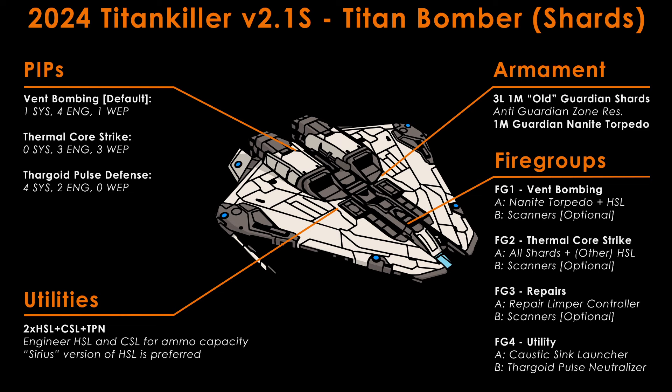The Shard Bomber uses four fire groups. First: torpedo and a heat sink on first trigger, scanners on second trigger — your vent bombing fire group. Second: shards and other heat sinks on first trigger, scanners on second trigger — your core bombing fire group. Third: repair limpet on first trigger, scanners on second trigger — used situationally to repair when needed. Fourth: caustic sink launcher on first trigger, Thargoid pulse neutraliser on second trigger — used when crossing the caustic zone approaching the Titan and situationally if you need to drop a full caustic sink. This variant flies 1-4-1 pips during vent bombing and will switch to 0-3-3 during Thermal Core bombing.